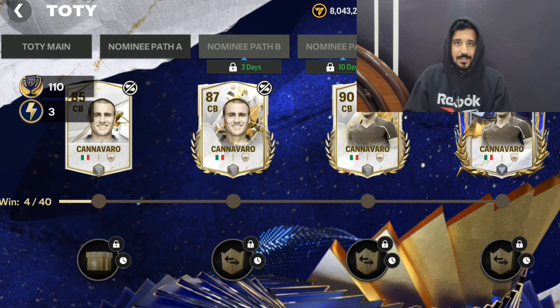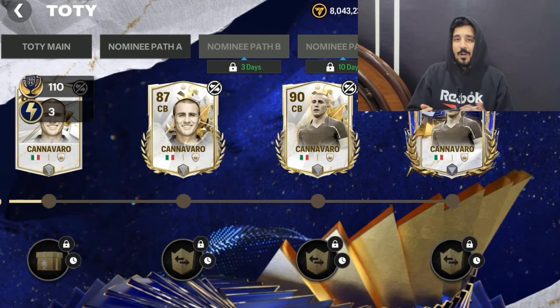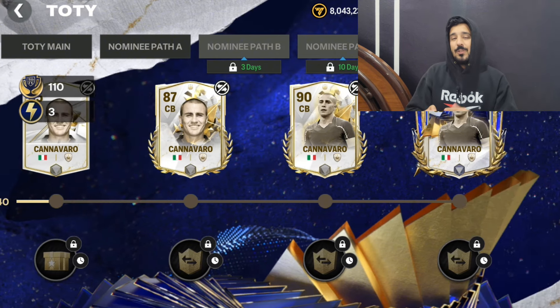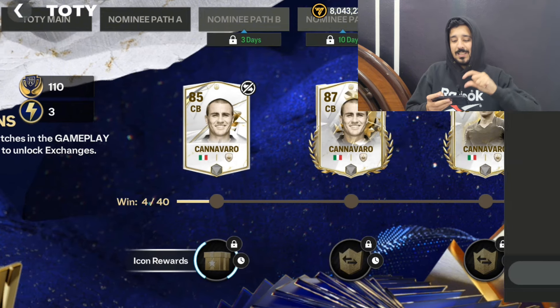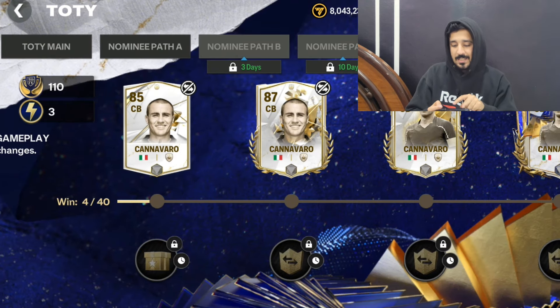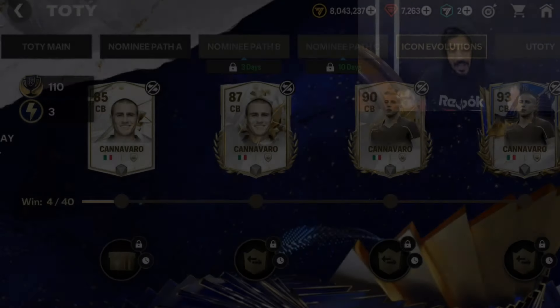If you've used your base card, you can only hope that FC Mobile gives you another base card for free or changes the requirement and gives you the 93-rated card for free — there is nothing else you can do. If you haven't claimed Canavaro yet, I suggest that when you claim it, use the card in your active lineup. Better yet, get 40 wins first, then do all the exchanges — this way you will be safe.